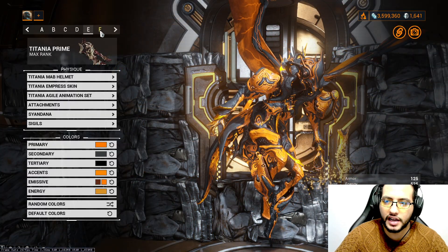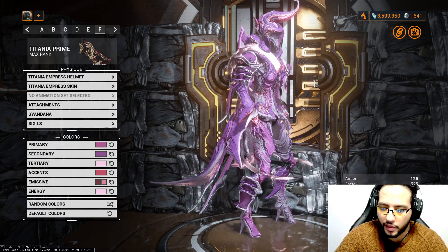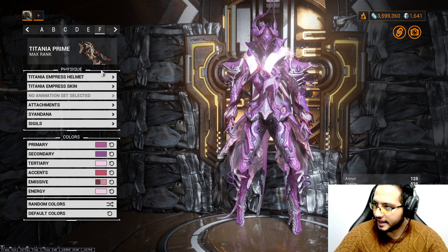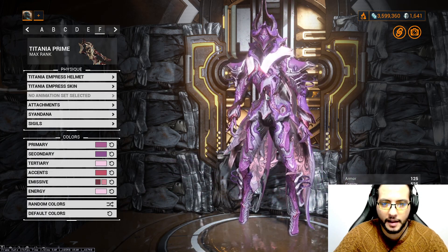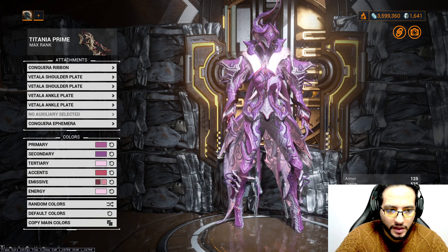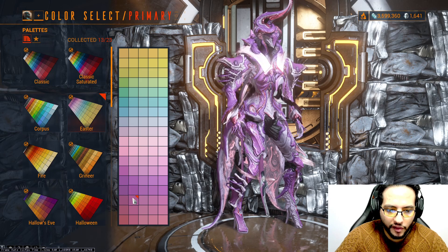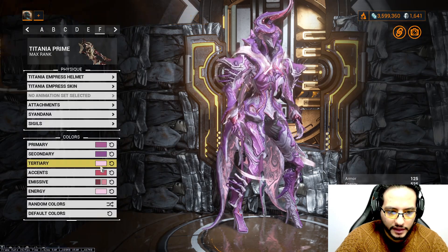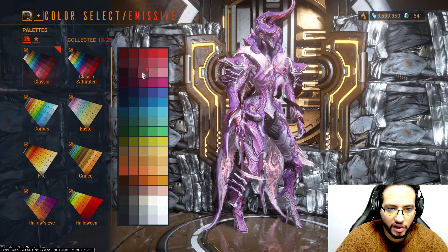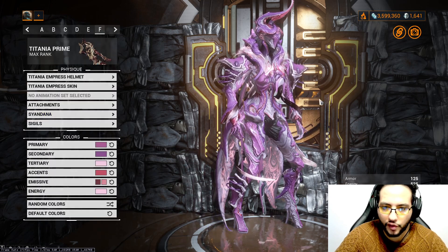The last one — we always support the Quest to Conquer Cancer. I wish anyone dealing with cancer good health and a speedy recovery. I'm so happy the Warframe community manages to always conquer cancer with the quest. This fashion shows our support: Titania Empress Helmet, Titania Empress Skin. Attachments: Conqueror Ribbon, Vital Shoulder Plates, Vital Ankle Plates, Conqueror Ephemera. Syandana: Conqueror Syandana. Colors: primary, secondary, and tertiary all from Easter, accent from Classic Saturated, emissive from Classic, second emissive from Classic, energy from Easter. Attachment and Syandana follow the same color path.